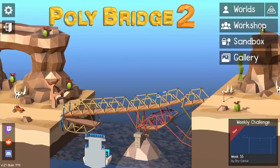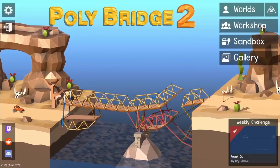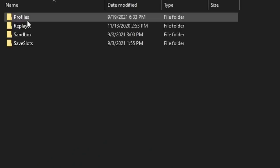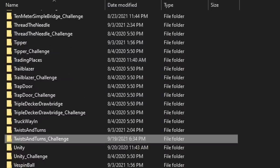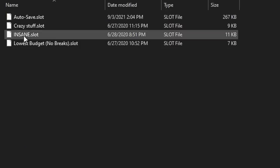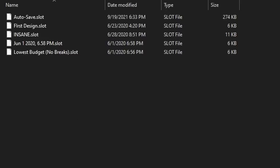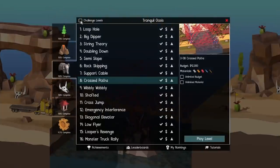Hey guys, today I'm back in PolyBridge and I want to try making one bridge that can beat multiple levels. My definition of bridge is important here, because if you go into the PolyBridge files, bridges are stored as slot files. I can copy these from one level to another and effectively transfer bridges. This is what I'm defining as one bridge — it's just using one save file for all of these levels.